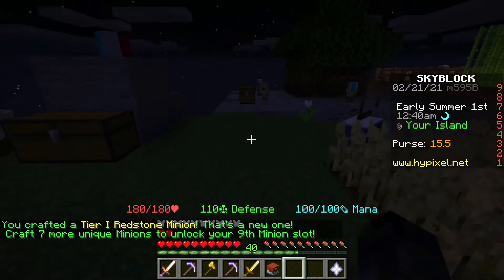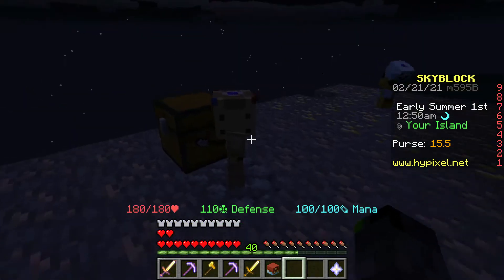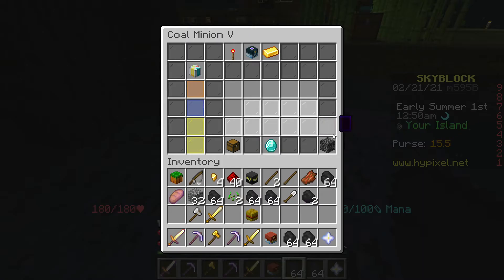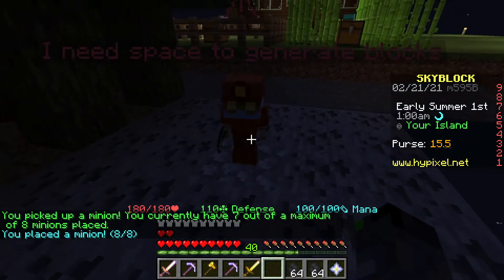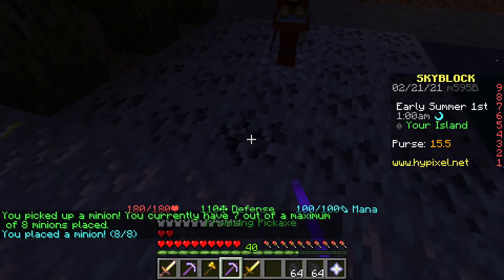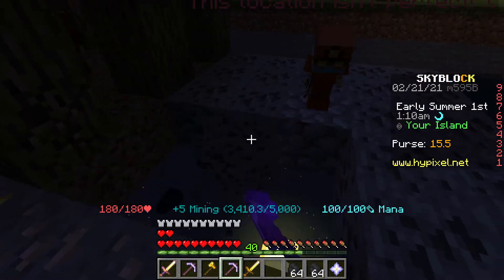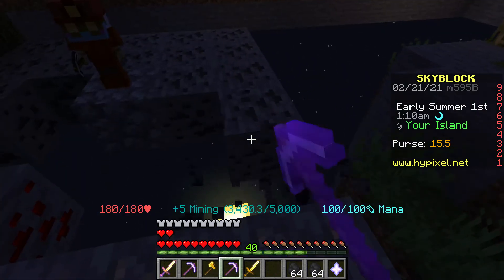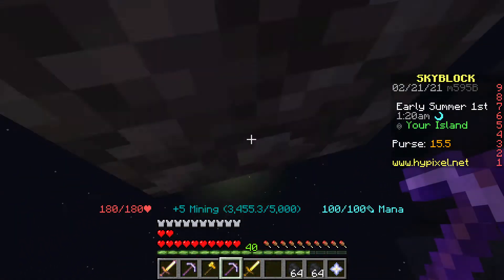I have enough to craft the redstone minion now, but I don't have room for him so I have to remove another minion. I'll get rid of the coal minion — let me grab all the coal first. I'm putting the redstone minion down here and he should be able to work. There he goes, putting redstone down. I just need to clear out the rest of the coal.